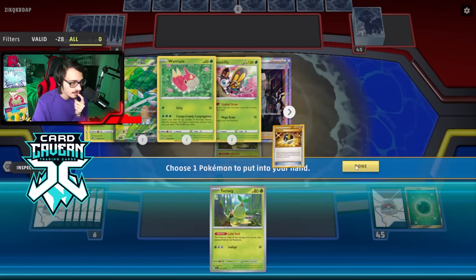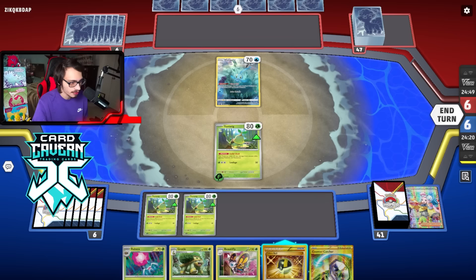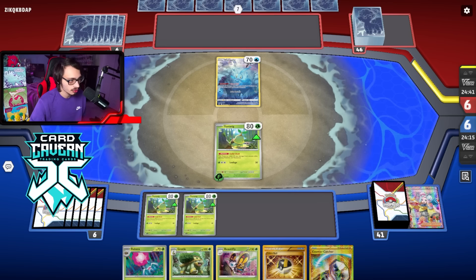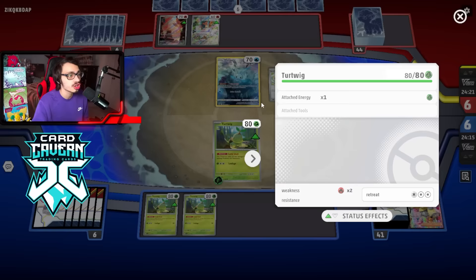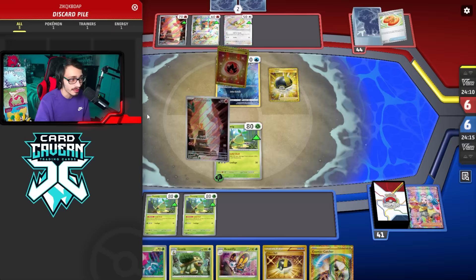I'll grab Turtwig — I kind of wanted Wurmple but I'm Iono-ing so it doesn't really matter. I do want to get the Beautifly out. Not a great Iono — didn't get any Arvin. It's going to be a pass. We'll just have to Grottle a bunch of times next turn. I don't have much else going on right now. That was a pretty weak Iono — hoping for an Arvin next turn. A Wurmple would have been good because I have a Beautifly, a Rare Candy, and a Beautifly. Speaking of Buddy Buddy Poffin, my opponent's got the Buddy Buddy Poffin. If only it worked with Turtwig. It's Charizard — we can beat Charizard! Our slow start's a little awkward, but it's not the end of the world.